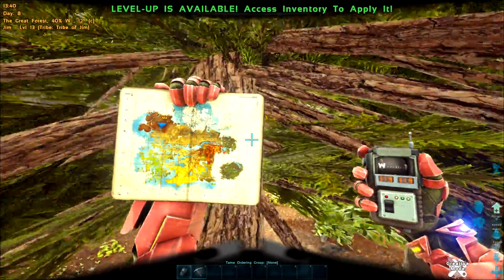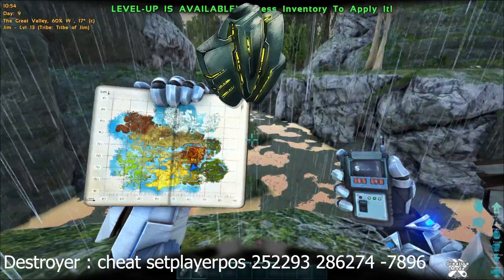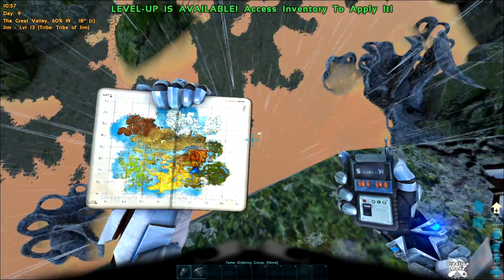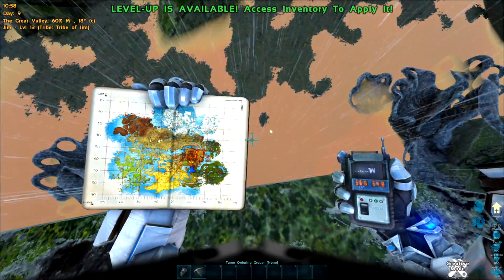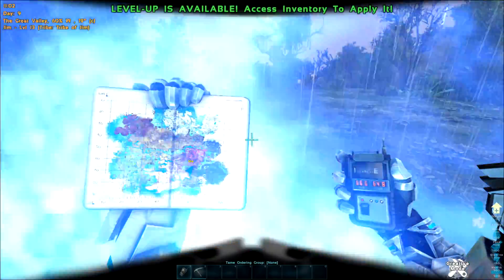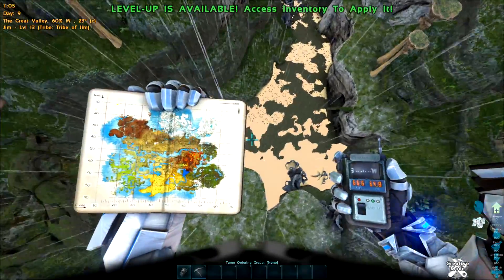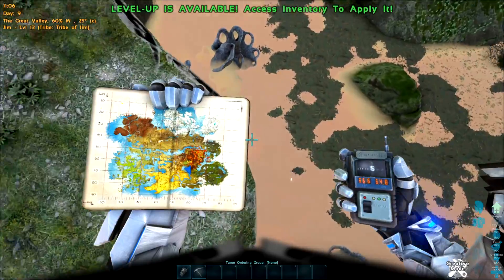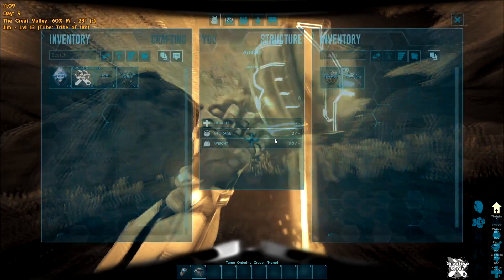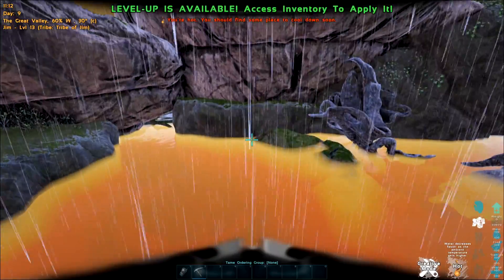Going the waterways is also a bit dangerous because of the eels and things. Next one is the Artifact of the Destroyer at 66.6 by 64.8 — it's just below me. The water is quite murky and there are baryonyx about. We're around the swamp area. It's not deep — just right below us.